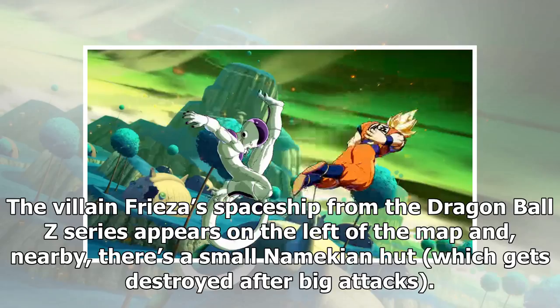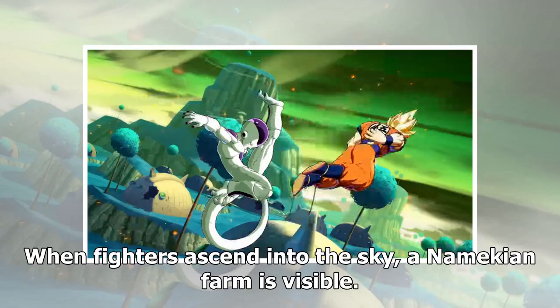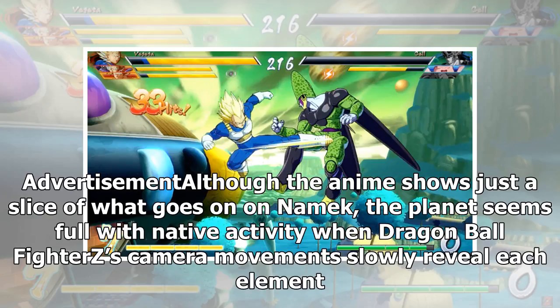The villain Freeza's spaceship from the Dragon Ball Z series appears on the left of the map and, nearby, there's a small Namekian hut which gets destroyed after big attacks. When fighters ascend into the sky, a Namekian farm is visible. Although the anime shows just a slice of what goes on on Namek, the planet seems full with native activity, where Dragon Ball FighterZ's camera movements slowly reveal each element.